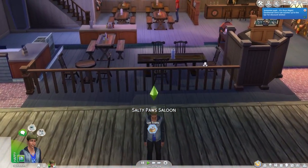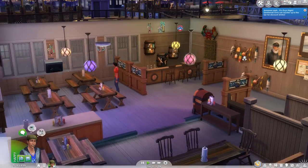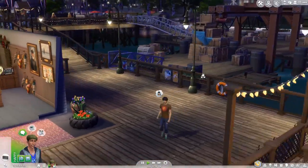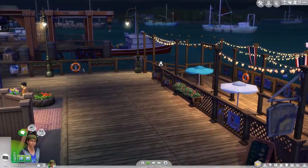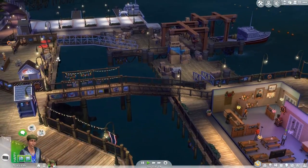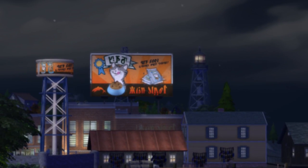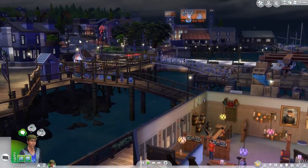This is the Salty Paws Saloon, which is a really nice little bar area. It's got some cool, pretty cool pictures - look how cool that picture is! There's so much to explore here, and literally I just can't wait to bring a dog or a cat here. In the background, there are little advertisements for cat food - it's just the little things like that which make it even more amazing.